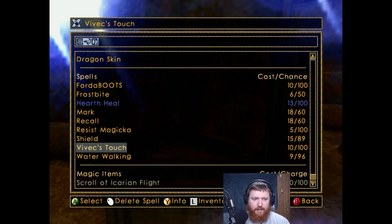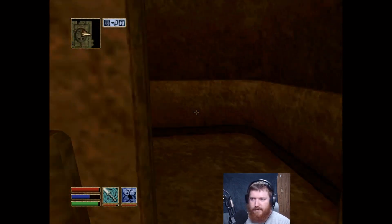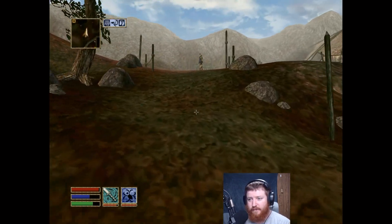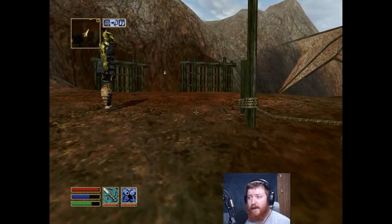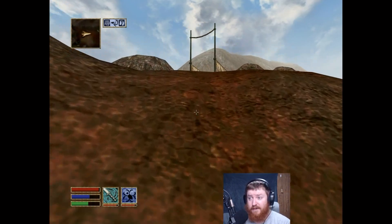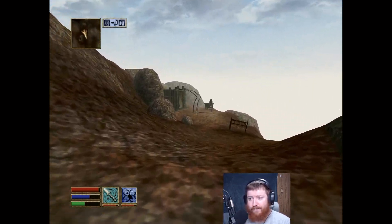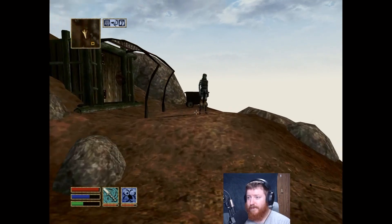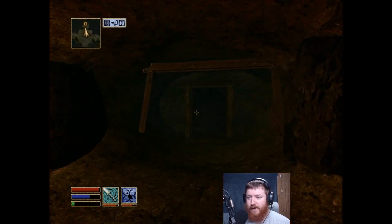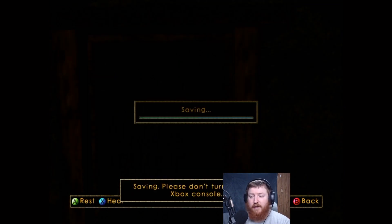Cool, now we can go - not kill, I want to cure - the kwama queen. See ya, we're out. The problem though: how are we going to get past the kwama warriors to go cure the queen? That's what we're going to figure out. The warriors protect the queen. Let's wait one hour so we get maximum stamina. Progress - better be a sneaky guy.